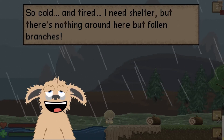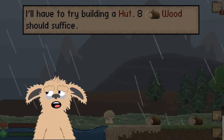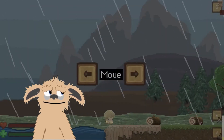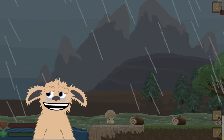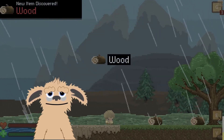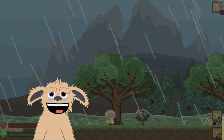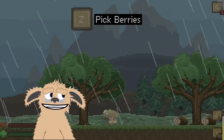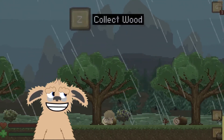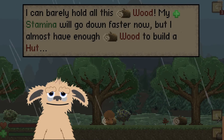So cold and tired, I need shelter but there's nothing around here but fallen branches. I'm going to have to turn my volume down. Left and right arrow keys move me, WASD also moves me. Press Z to collect wood — nice, new item discovered: wood! That's three wood. Pick berries — press Z. Found berries, this is great. I almost have enough wood to build a hut.